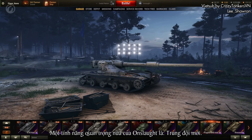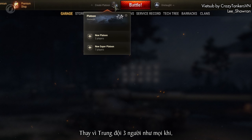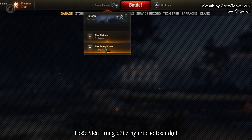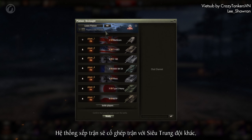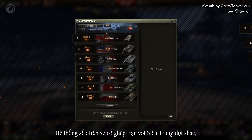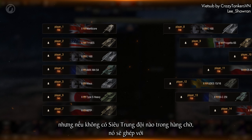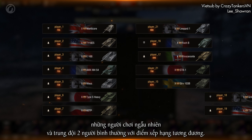Another important feature of Onslaught: new platoons. Instead of the usual three-person platoons, you can create a two-person platoon with your friend, or a super platoon of seven players for the entire team. The matchmaker will try to match super platoons against one another, but if there are no super platoons available in the queue, it will match random players and regular two-player platoons with similar ratings.